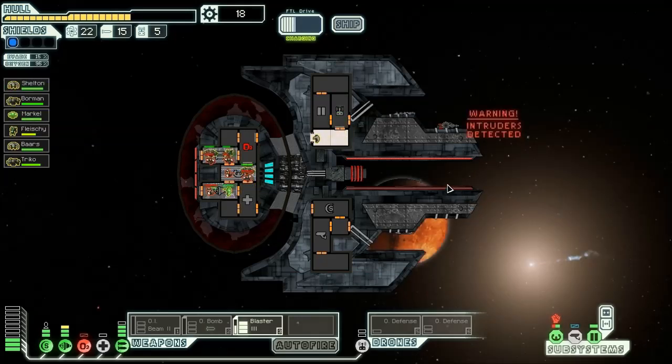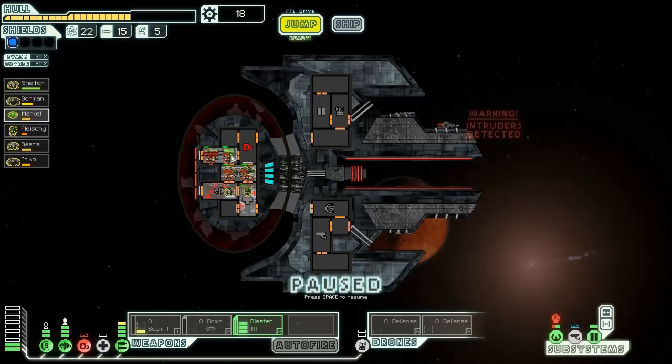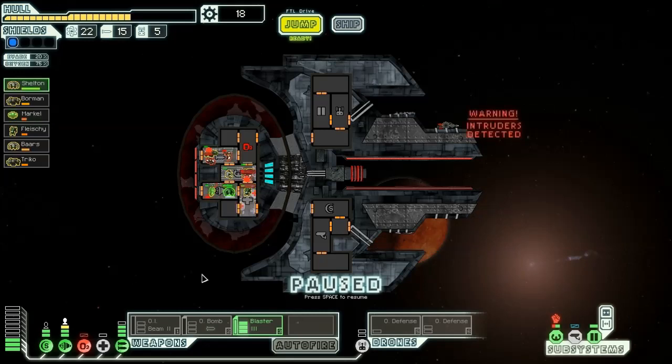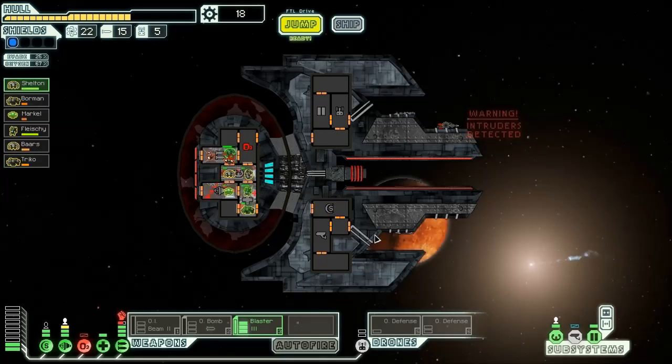We're going to throw him over there to tank for the Zoltan. The other guy can tank for the Rock Man. People are just moving all over the place — this guy's guys might go down hard. Get you out of there, Zoltan. He deals a bit more damage but he is certainly squishy — I better get you out of there. We're just getting hammered right now. Power up the medbay! We're definitely going to have to get Rock Man out of there — run! That was a close call, and these bastards are still on board my ship.